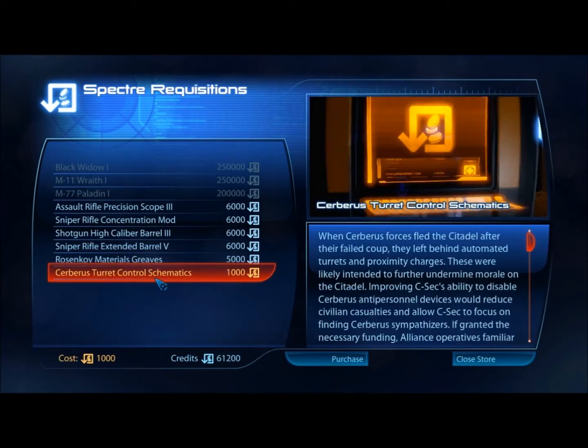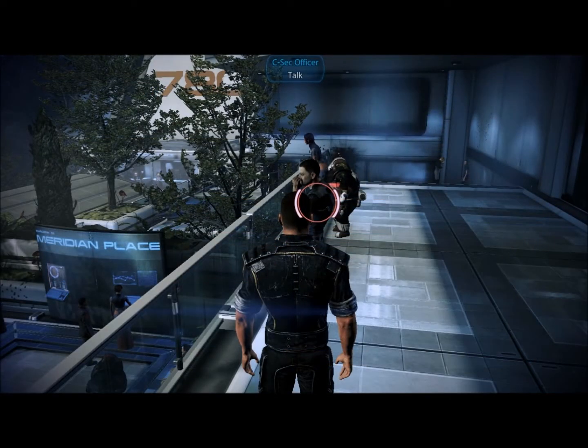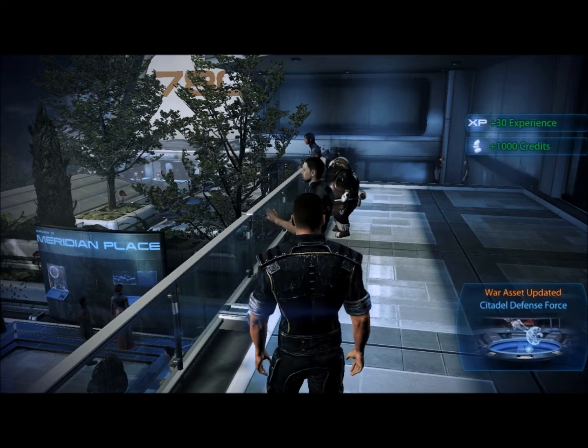Once you've accessed the menu, look for the item that you missed and bring the item to the character the quest belongs to. These are control schematics for Cerberus turrets.